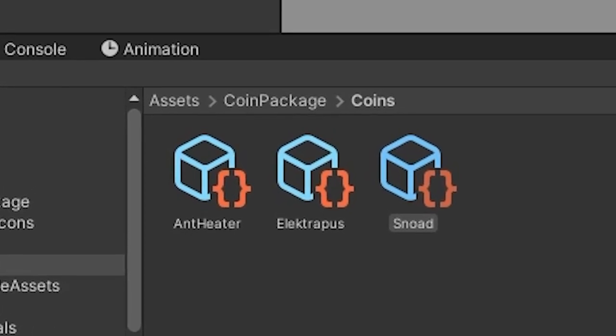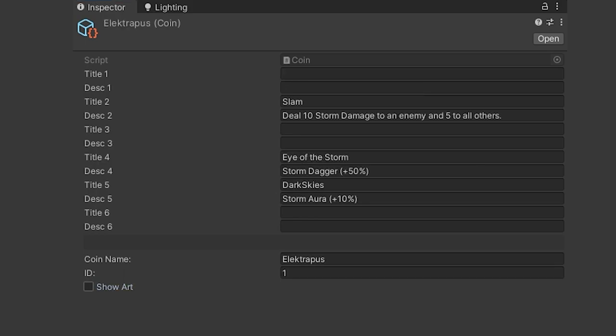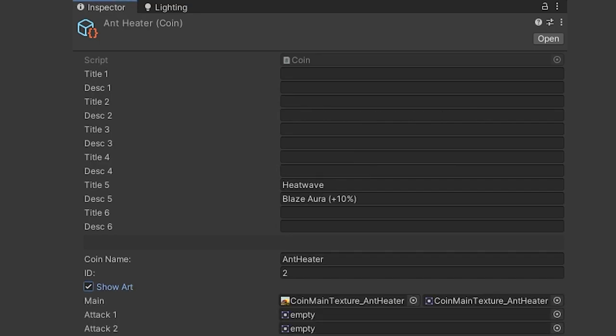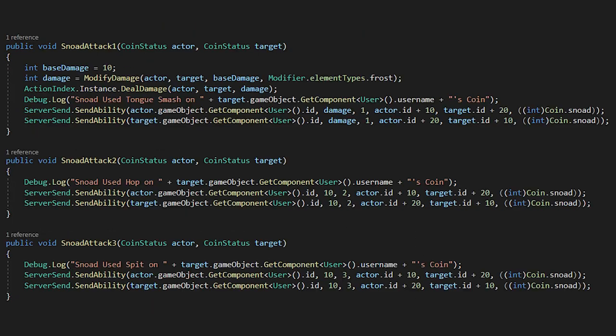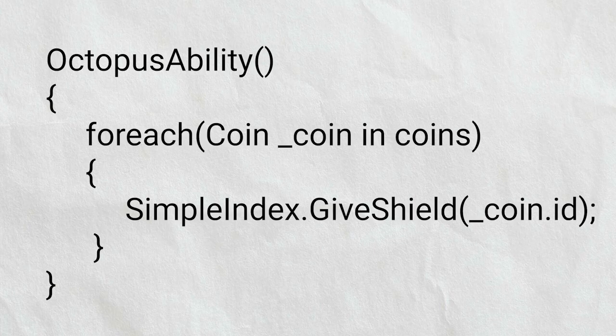I handle the coins with scriptable objects, which for simplicity's sake is a glorified variable. It holds all of a coin's information such as its ID, sprite, abilities, and so on. Each coin's abilities are created through the use of two indexes. There's a simple action index, which has common functions like take damage and change aura, and there's a complex action index, which is specific for each of the coin's abilities. For example, if I want my octopus to give everyone a storm shield, I'll use the complex index to call the function in the simple index multiple times. There's a lot more to the coins, but I'm on a timer here.